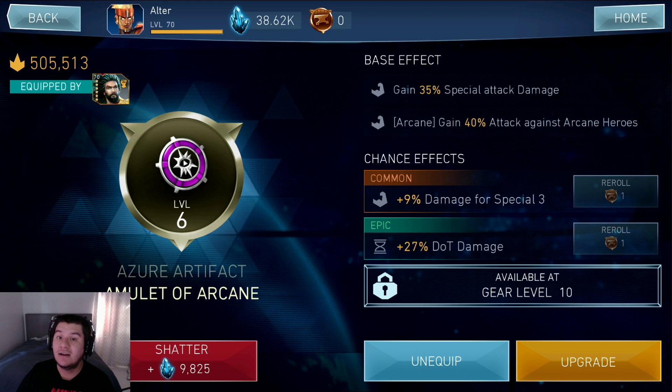On top of that, these new Artifact Talents are completely different from the other Talents and Gear Talents, which makes the game a lot more interesting. You're not just trying to get Attack or Lethal Attack Chance or Critical Attack Chance — you're actually getting different things that can improve your characters. For this one, I got an Epic Talent that gives me 27% thought damage. If I have a character that does a lot of thought damage, this is obviously the Epic Talent I want. Getting Reforges is going to be pretty hard, but it does make the game interesting.